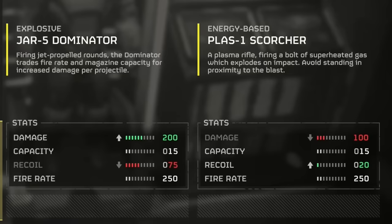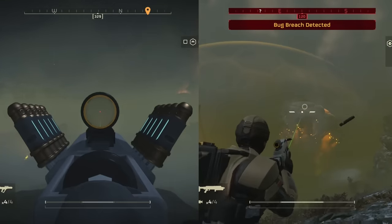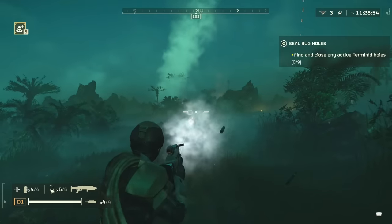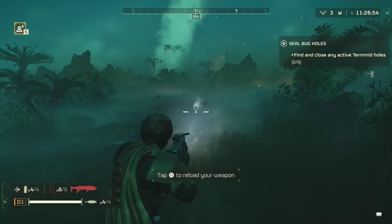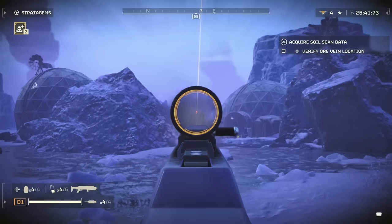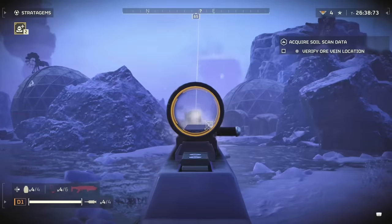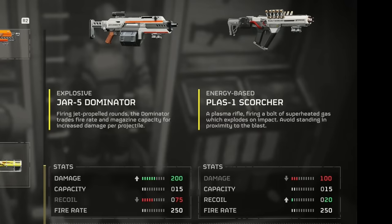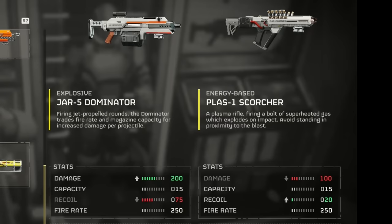One of those differences is the damage, which is supposedly double at 200 for the Jar. Although, it doesn't really feel this way, and I'll talk about that in a second. Another thing is the Jar has more recoil, which you can definitely feel. The Jar also has medium armor penetration, but as we will find, it actually does a worse job of penetrating armor than the Scorcher, which only has light armor penetration. I don't really like the way this game shows some of the stats, because it doesn't seem consistent and can sometimes give the wrong picture of how these guns actually work.